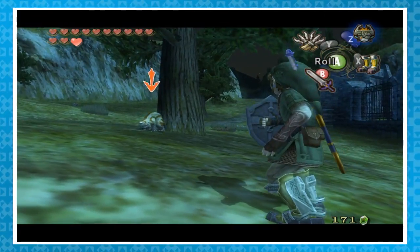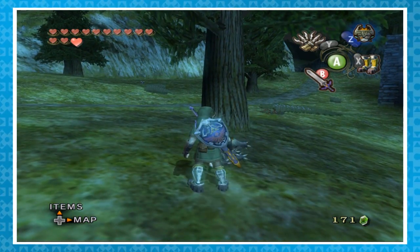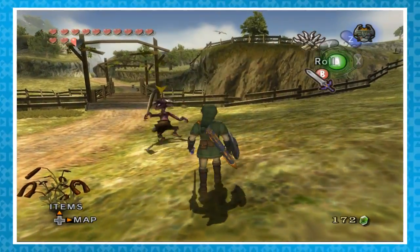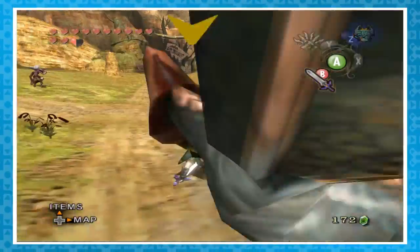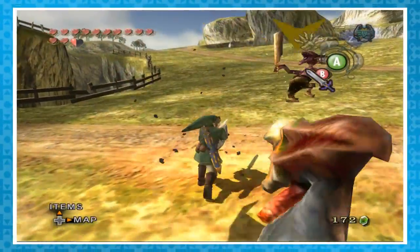On the topic of Iron Boots: while wearing them, Link can actually damage enemies by rolling. It's pretty strong and can actually knock down certain enemies. Another rolling trick is a special sword strike that Link can perform at any time — just roll and press B during the roll. At the end of the roll, Link will thrust out his sword, which happens to be stronger than a normal strike, but unfortunately it's pretty difficult to land.